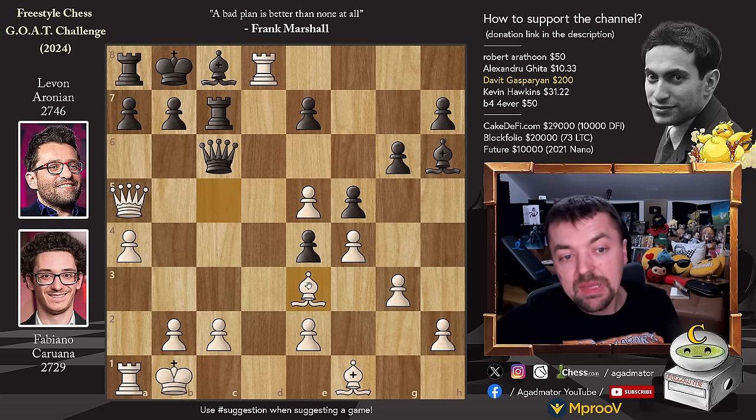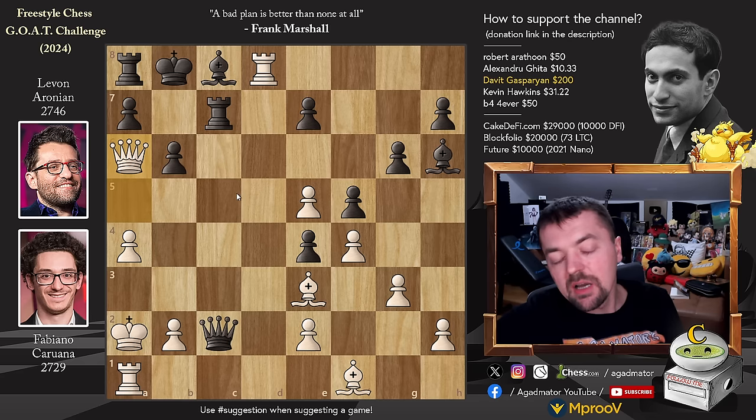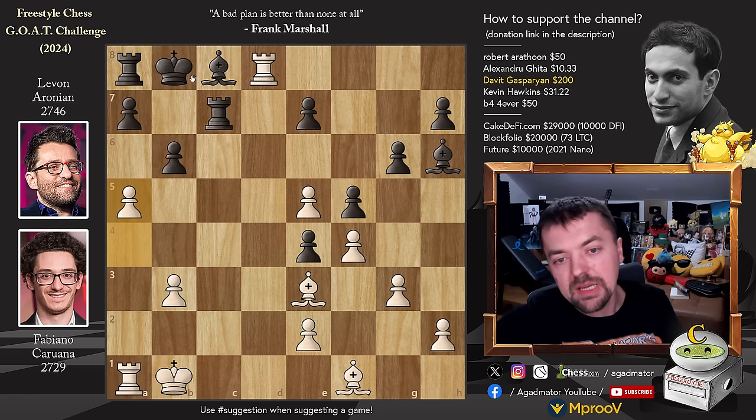After bishop to e3, queen captures on c2 just isn't enough. Levon did play it as it's the best he has. King to a2, pawn to b6 attacking the queen, queen to a6, the bishop is pinned, and now queen to c6. Levon's idea was probably queen to c4 check with a queen trade, but after queen captures and rook captures, there's a very nasty pawn to b3. After rook to c2 check, king to b1, attack the rook, and once the rook moves, pawn to a5 — your position is just incredible. The bishop is completely locked out, the rook cannot enter, and you can't develop or move the king. Objectively it is winning for Fabiano.